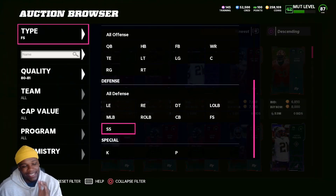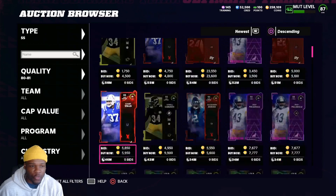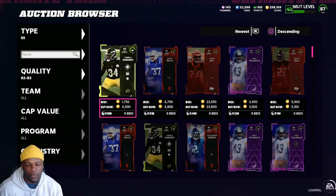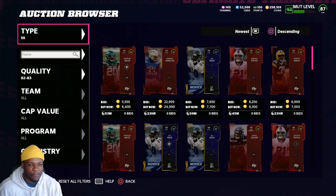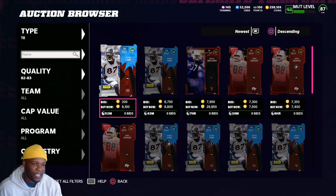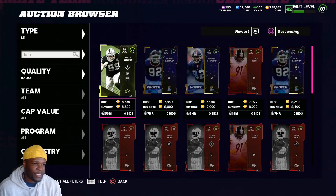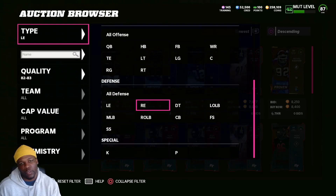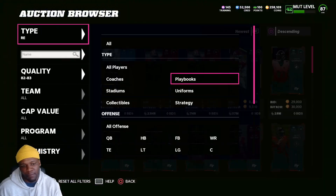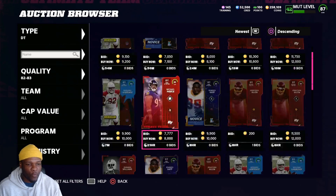I strongly suggest picking a filter you're comfortable with and sticking to it, because every filter is different. If you're not comfortable sniping 80–81s, don't move up — just find what works for you. If a filter is full, move on to something else. Do not sleep on sniping with low coins — it can get you where you want to be. If you're looking to buy a card that costs 200k and you're starting with 20k, don't get discouraged. Keep being consistent, learn filters, and keep working your way up.